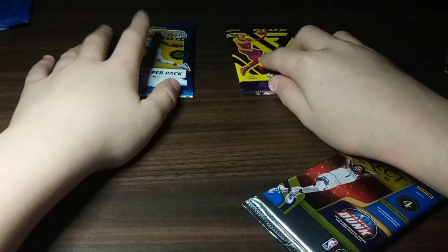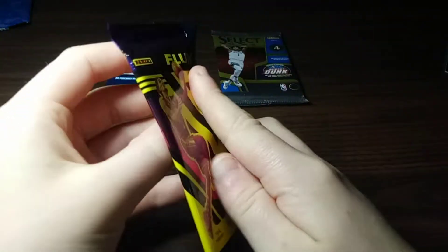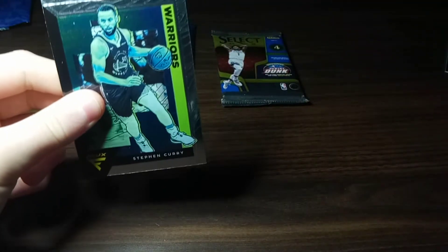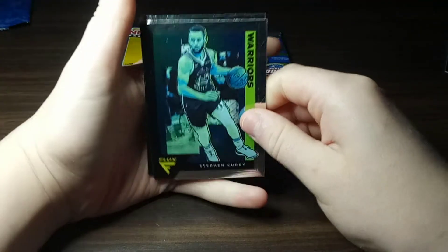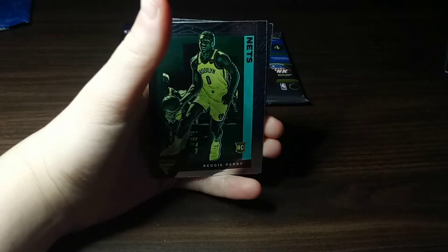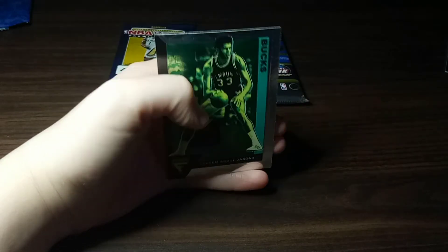For basketball, I think we're gonna open Flux first just because that's one of the lower-end products. Looking for Ja Morant maybe — okay, Steph Curry, pretty good. Just okay, Reggie Perry. There's Ja Morant! And then let's go Select next — I've been wanting to rip this pack for a while now.